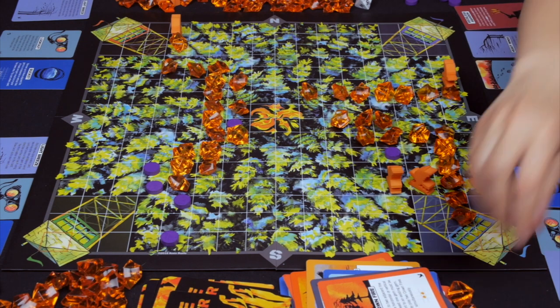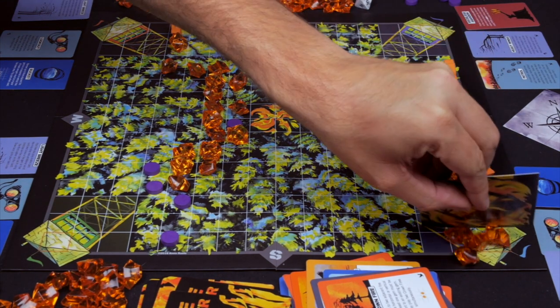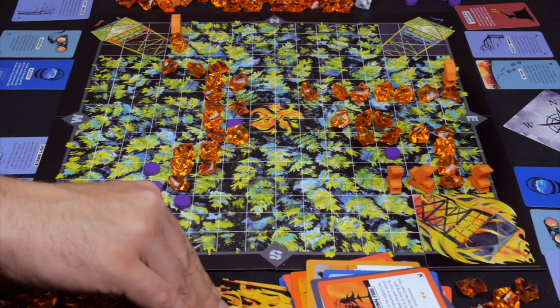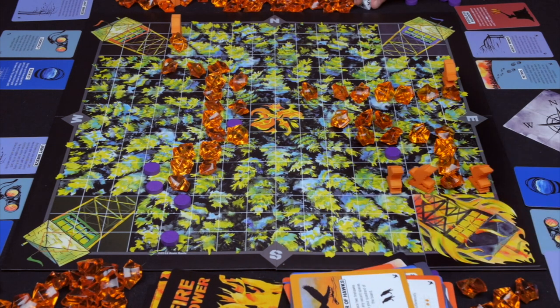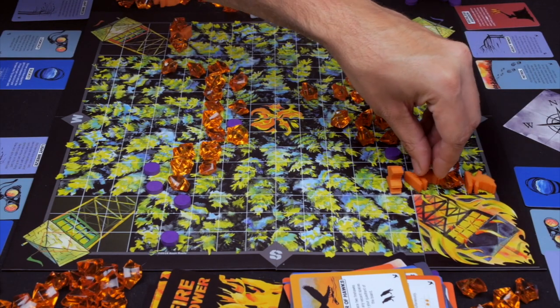Purple uses the bucket and decides to play crown fire, going right into blue. Blue is given a tower of blaze card and hands all their cards off to purple, who must discard down to seven; everyone else's hand size goes up by one. Blue then draws the firestorm card. Several firehawks are triggered by the north wind and some firehawks lay down with a gem on them to mark that they've been triggered.